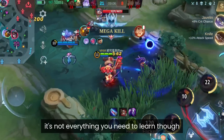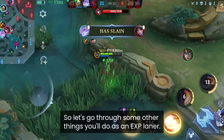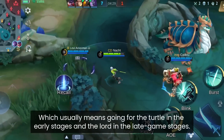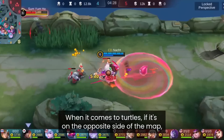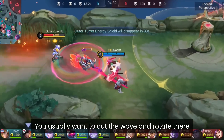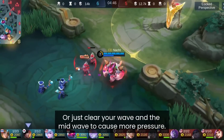That's the general explanation of lane cutting — usually the first thing you need to know to become a good XP laner. The general route is to make it to objectives if you can, which usually means going for the turtle in the early stages and the lord in the late game. When it comes to a turtle on the opposite side of the map, you usually want to cut the wave and rotate there, or just clear your wave and the mid wave to cause more pressure.